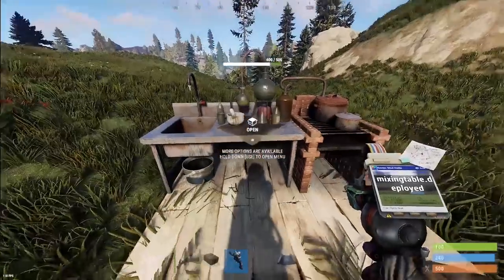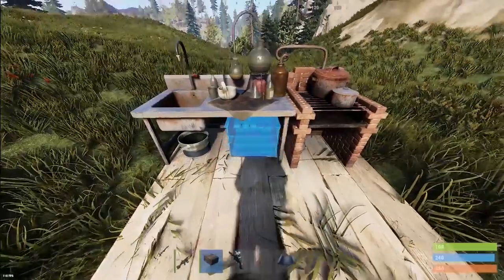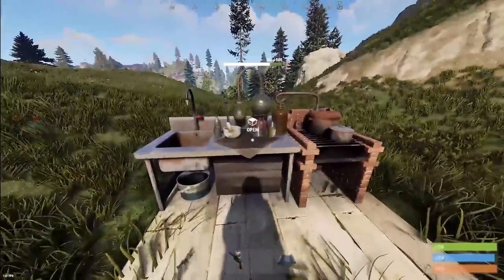One of the new little additions — you can now put a small box underneath a mixing table. It's up to you, but boom, there it is. So that's a nice little addition right there.